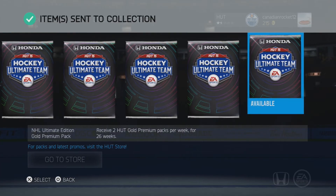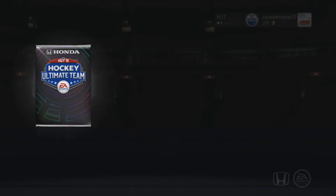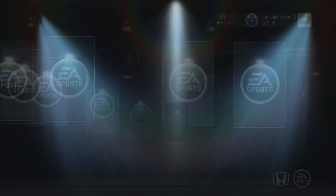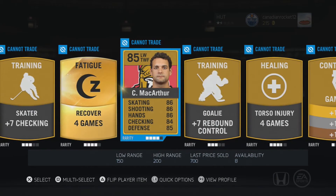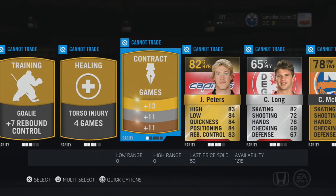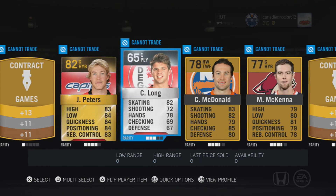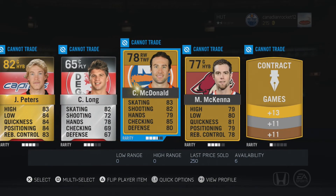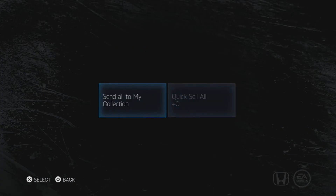We're down to our last 5 — and we've only gotten 85s guys. Clark MacArthur — that's pretty good, I'll take that. Justin Peters looks pretty good too. McDonald — not gonna make the team. Peters has some nice backup goalie stats. McKenna — if I've already got Peters and Backstrom, I'm not gonna need McKenna.